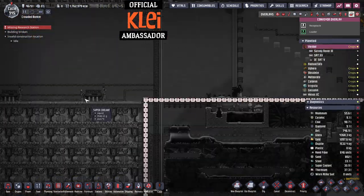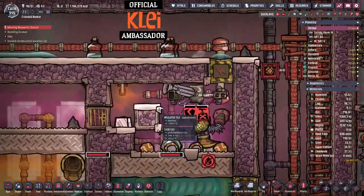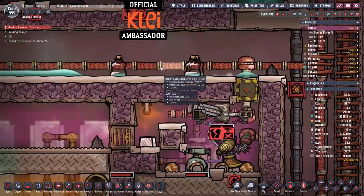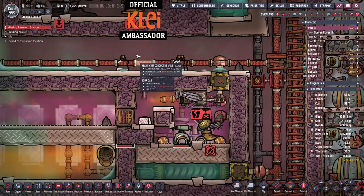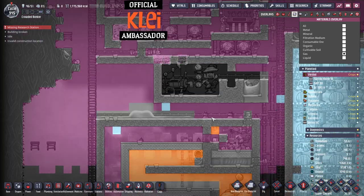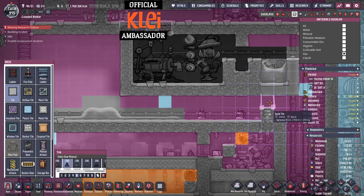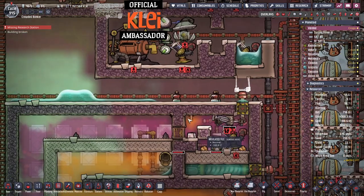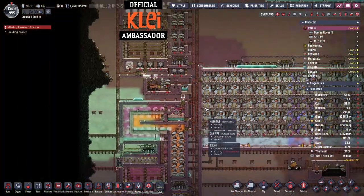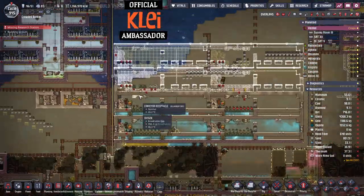Our sulfur lining is also broken — we did have a liquid lock here but it's now gone. When we open this we're going to lose loads and it'll set back our vacuuming all over again, unless — oh yeah, we're coming from this side so we can rely on this liquid lock and replace these. We've got so much sulfur it's not even an issue that they've stopped.